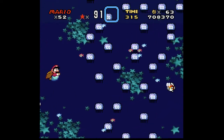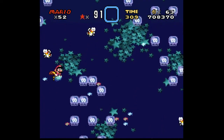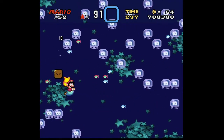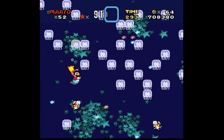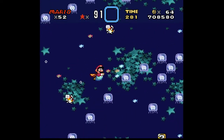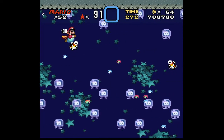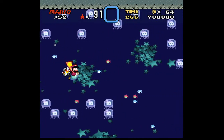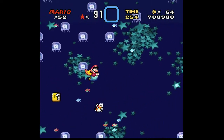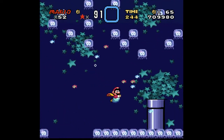Oh my gosh, it scrolls so fast! But you can just barely move faster than the scroll speed. This is a coin, but it could be a star if we had one. Good, that worked. Yeah, we know where to get a star because of that message. But for now, let's just try to make our way through the level. Well, I can grab one dragon coin on this run.